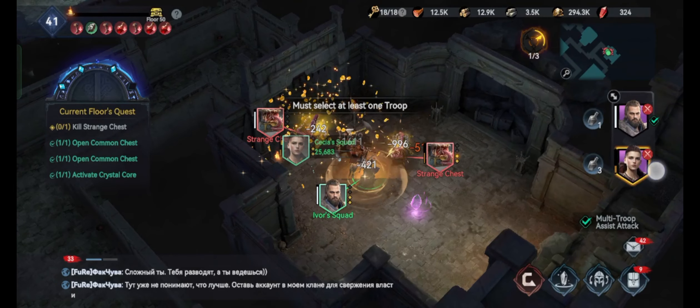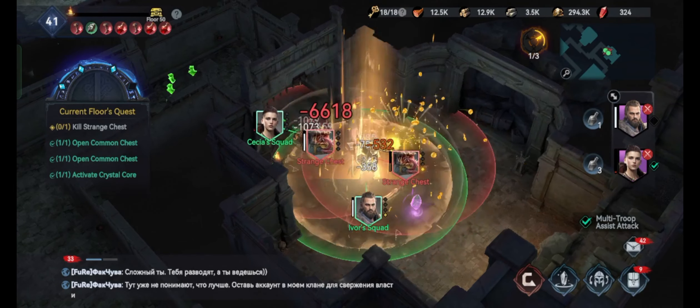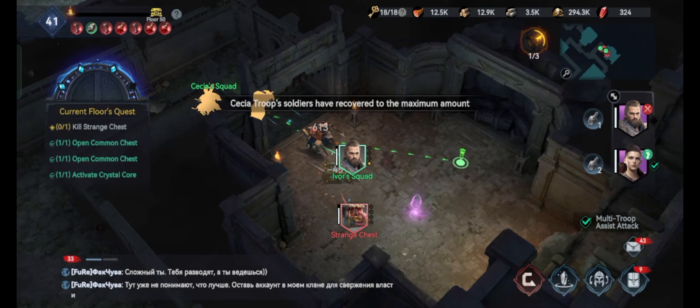Now it's Seshia's squad turn. Ensure two green ticks, then untick Ivor's squad. As you can see, I fled just in time. Now I can use the potion and then get back to battle.